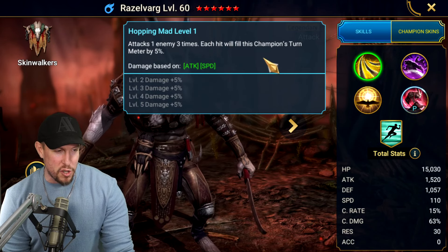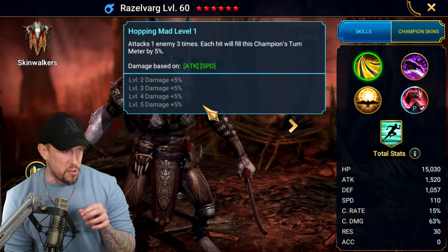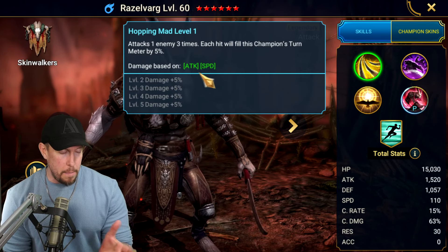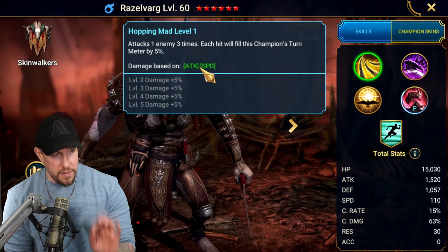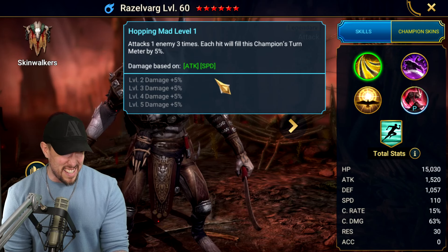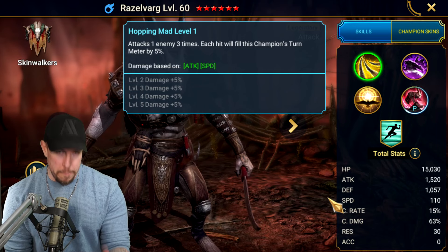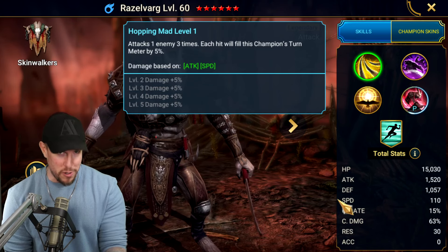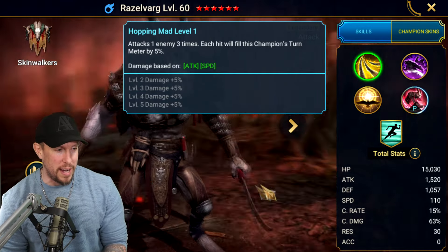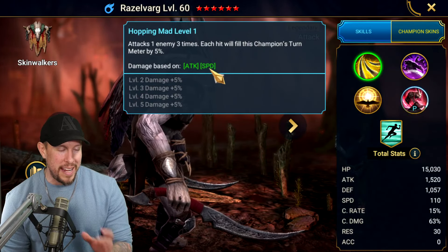His Hopping Mad is a triple hitter. Each hit will fill this champion's turn meter by 5%. A triple hitter is great for Giant Slayer masteries, and all of his attacks scale on attack and speed, which is great. When you put his kit into consideration, he's the fastest champion in the game, this bunny, and it's apropos. So everything scales off of speed and attack.